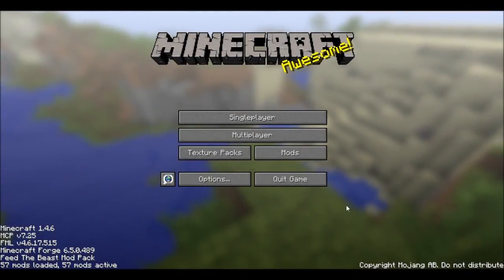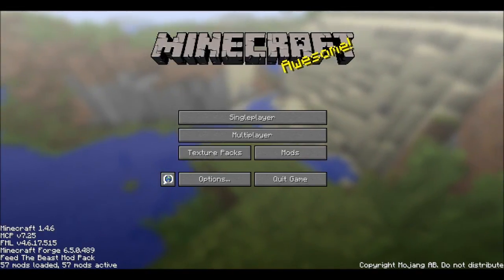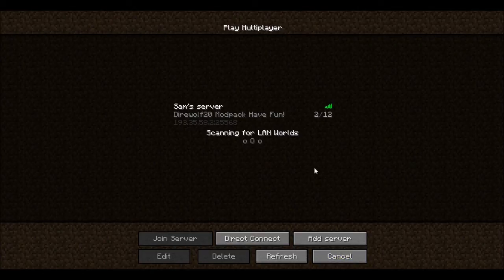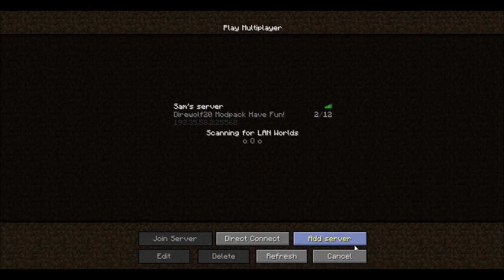Hello ladies and gentlemen, my name is Alvanaltu, welcome to the Direwolf Minecraft Feed the Beast pack. Today we are going to show you a wither farm in my friend's server. If you guys want to check it out or want to join the server, please give me some feedback. The server IP is right here: 193.35.58.2:25568.